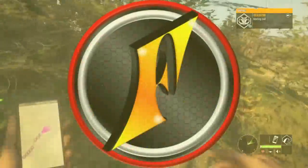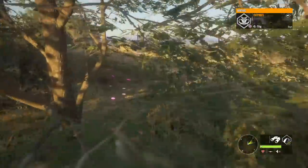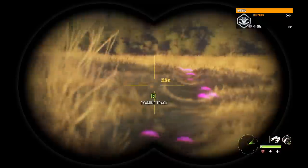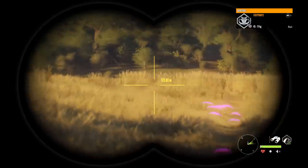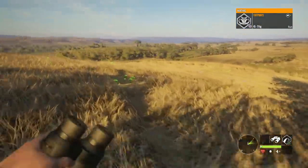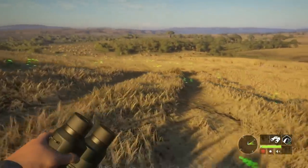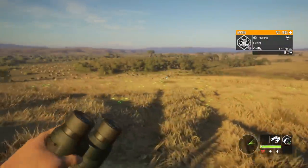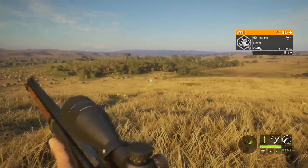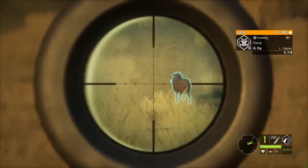I just saw a red warthog, which is actually the other rare - you have albino and red for the two rares, and I think reds can only be female. They were running into this opening and I decided to just run after them when they didn't come back out where I initially saw them. I think she's down here - yeah, there she is. I'm gonna try to get over here so the shot is a little more broadside so we can get the vital bonus.